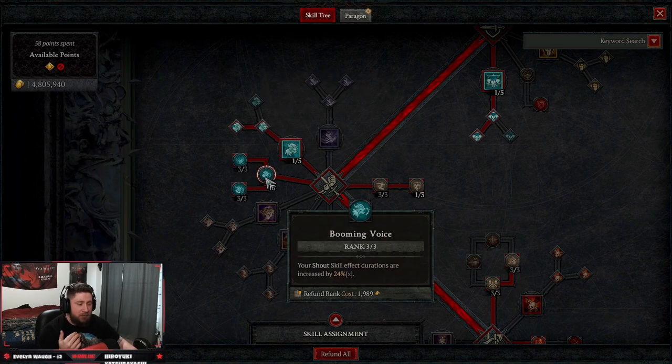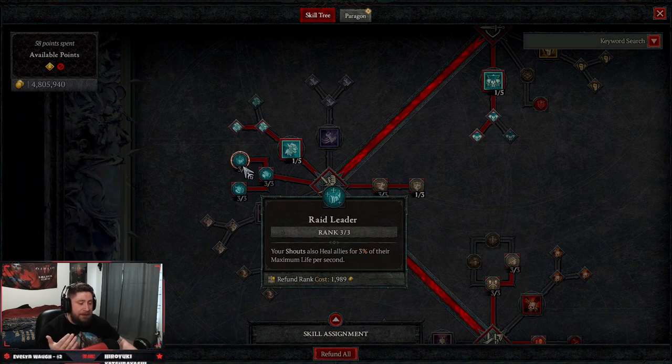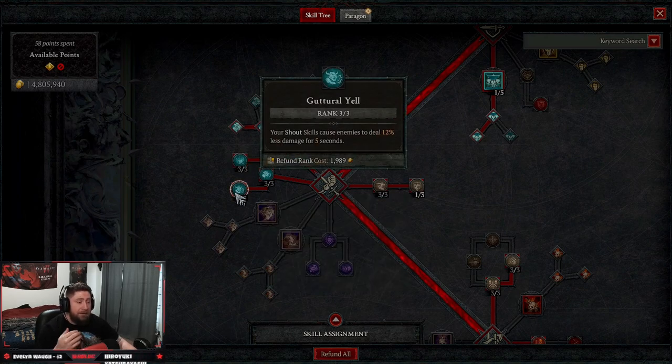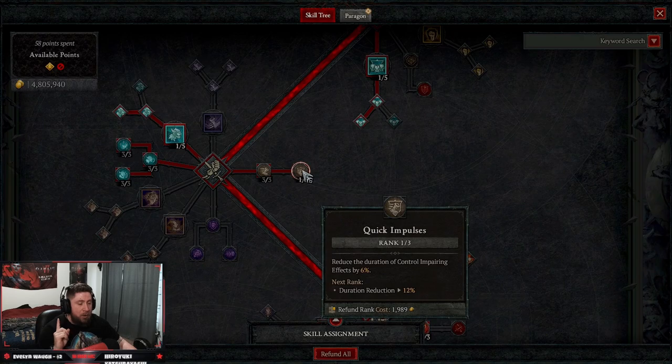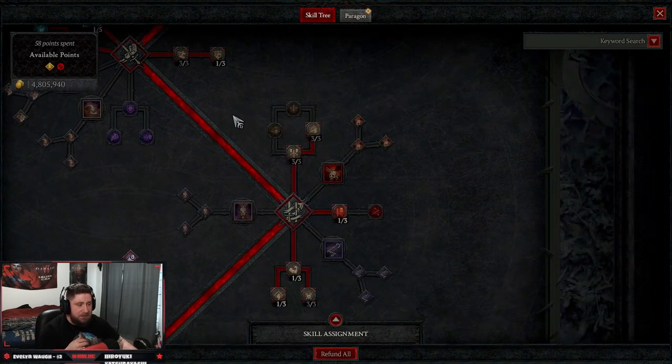We're going to take all nine points into our Shout passives. Booming Voice so they last longer. Raid Leader so we get Heal. Gutter Hall Yell so our shouts cause enemies to deal less damage to us, which is great. Three points in Swiftness so we have increased move speed, which is awesome. One point only into Quick Impulses for the CC Impairing Effects reduction by 6%, which is really good.